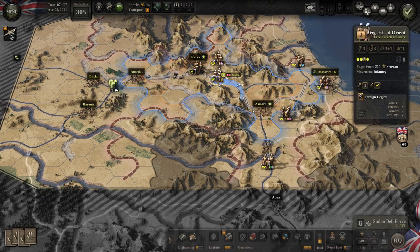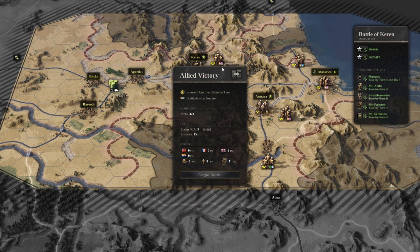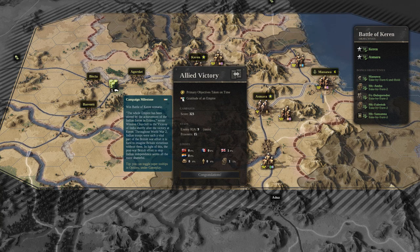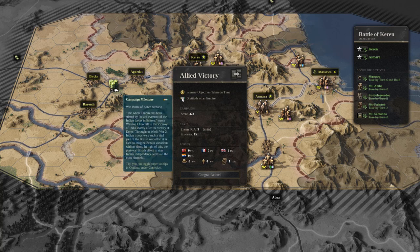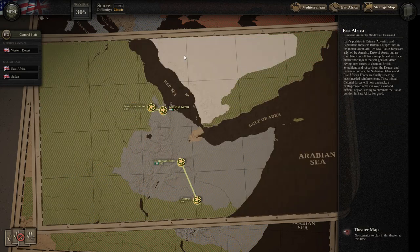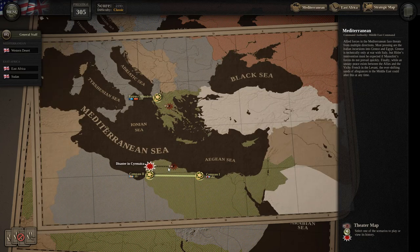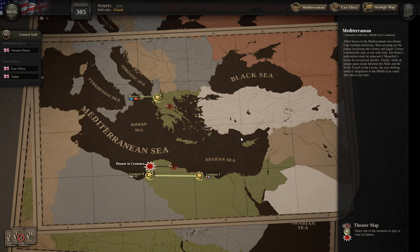There's nothing that can be done now — I just wanted to get those last few things and that's it. With the gratitude of an empire — win! The Battle of Keren. 'The whole empire has been stirred by the achievement of the Indian force in Eritrea,' wrote Winston Churchill to the Viceroy of India shortly after victory at Keren. Throughout World War II, Indian troops were such a vital part of the British war effort it's hard to imagine Britain victorious without them. In light of this, the post-war British effort to stop Indian independence seems all the more shameful. We lost one special step but that's about it. That was the Battle of Keren, and my endeavors in East Africa are now over. Next up will be 'Disaster in Cyrenaica.' Thanks for watching — if you enjoyed this, please consider leaving a like and subscribe, and I'll see you all next time. Take care, bye!